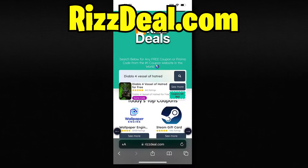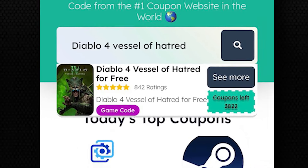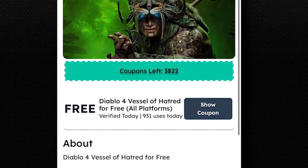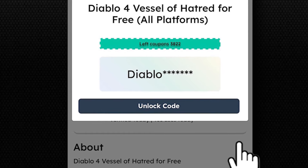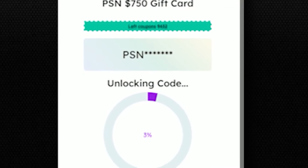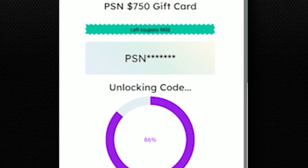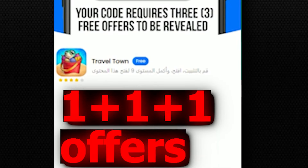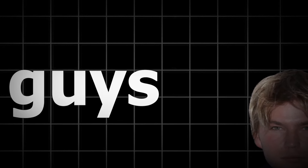Now that we're on the site, just use the search bar and type in 'Diablo 4 Vessel of Hatred free code.' This will pull up the code for unlocking the Vessel of Hatred. All we have to do is tap on it, then it will take us to the next page. Now just click the Show Code button. It will show part of the code, but to unlock the full code we have to click the Unlock Code button. Once you click that, just wait for it to load to 100%. Once it's fully loaded, it's going to take us to another page. Before the full code is revealed, there's one last step we need to do — we need to complete three free offers from the page. And once we do, the code will fully reveal and you can use it to unlock the Vessel of Hatred in Diablo 4.